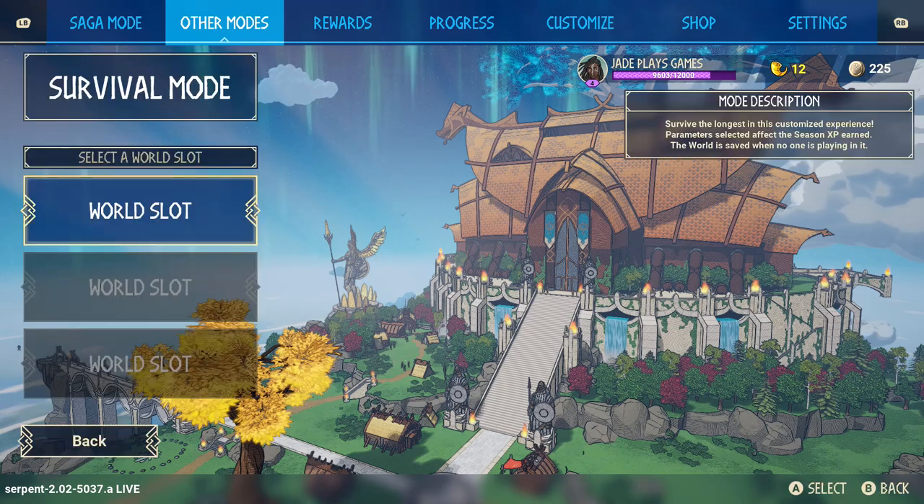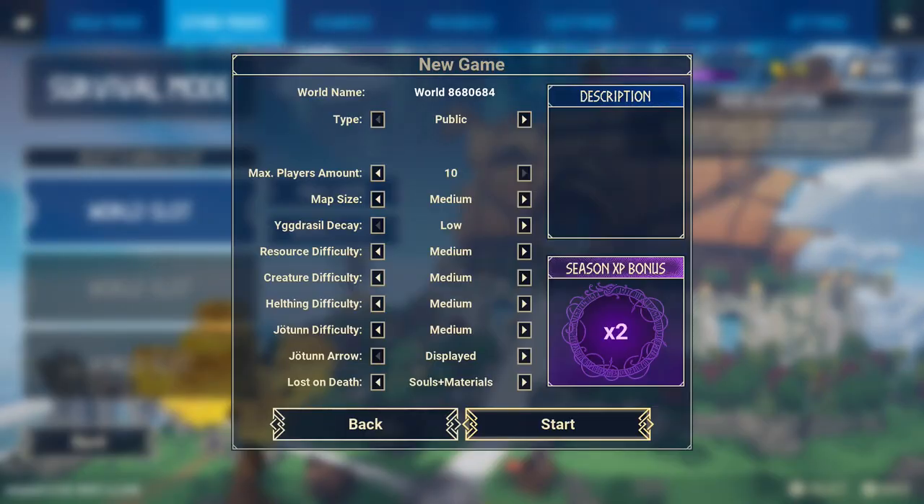Survival mode makes the game a lot easier so you can get used to the way things work. You gain experience for everything you do in Tribes of Midgard, which levels up the season pass - although it's a season pass, you don't spend actual money on it, it's all earned in-game. I highly recommend that you try survival mode with a lot of these features, though you won't get as much XP.